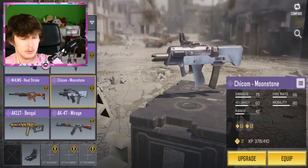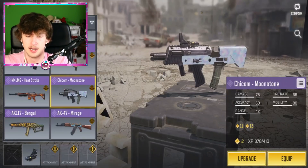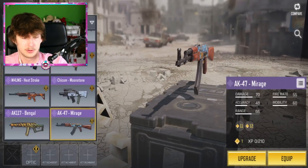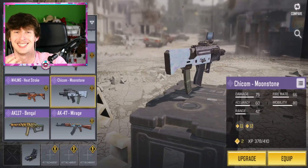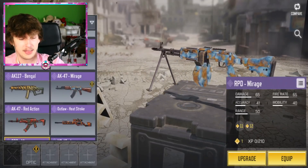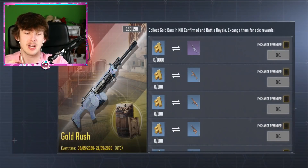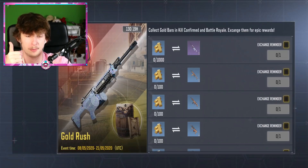We have the AK-47 Mirage and this is what I was talking about — with the Chicka Moonstone you barely see the skin because of its placement on the gun. But the AK has the animation in a much nicer area, right by the mag and receiver, so it's going to be a lot more noticeable. The RPD is completely decked out, but I kind of like the AK having the two-tone thing going on. Also, the new Gold Rush game mode has dropped.